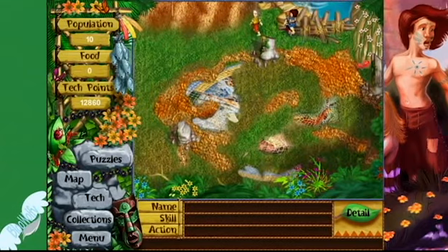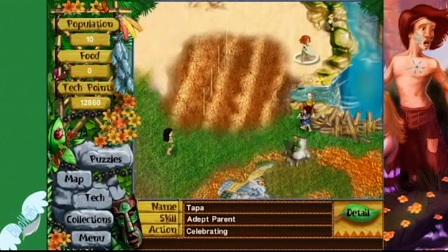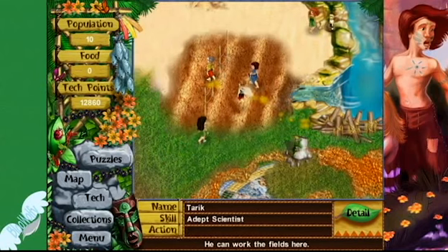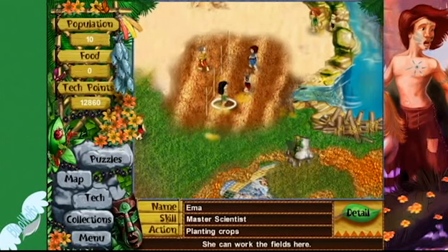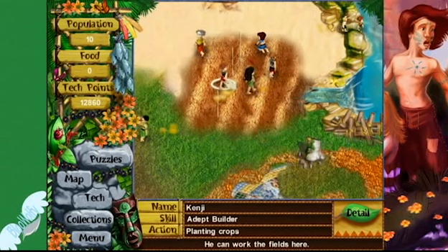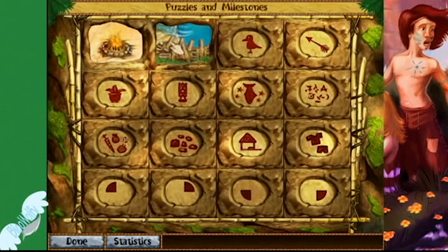So this is where the water was going, and now it's going over here. And everyone is celebrating. But we need food. That is how you get the second puzzle milestone. I hope to see you guys next time. Bye!